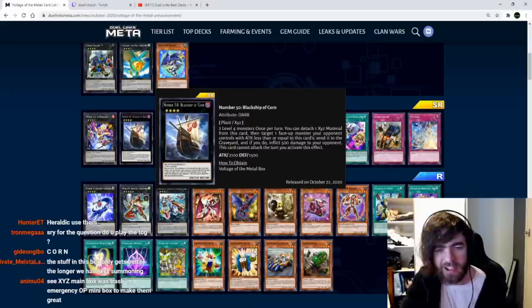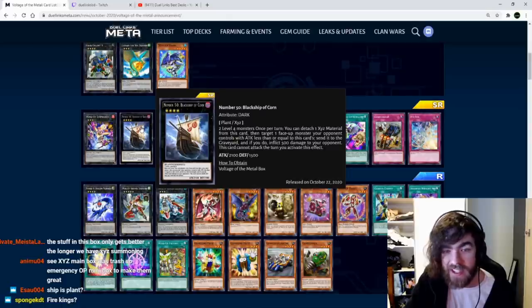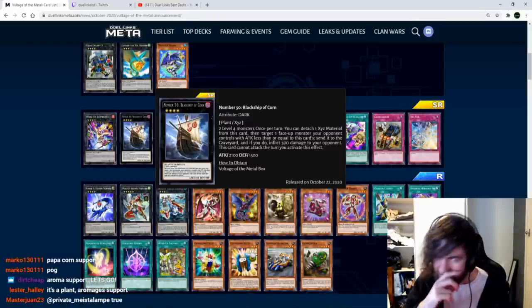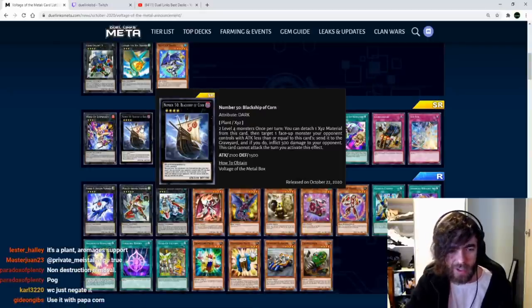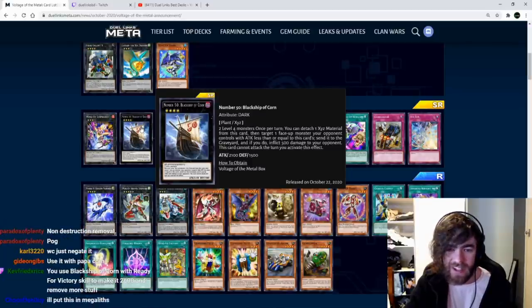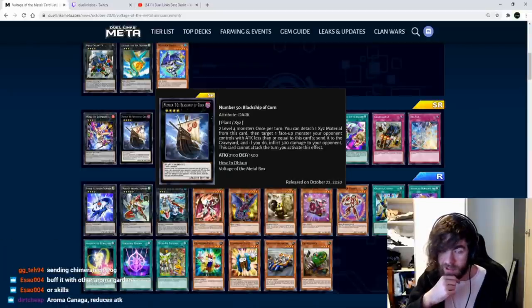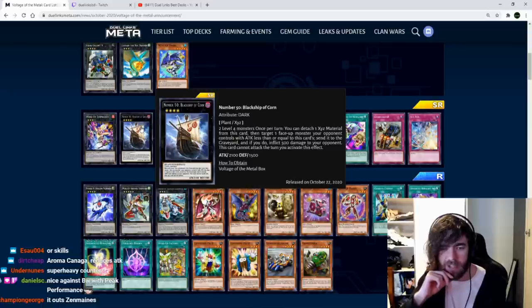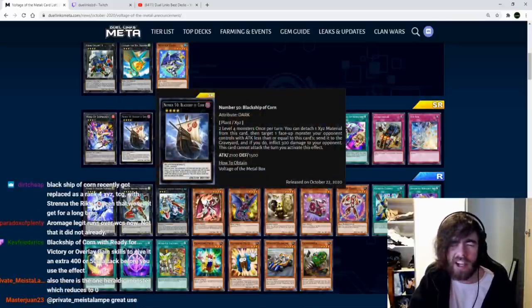Number 50: Black Ship of Corn — two level 4 monsters. Once per turn, detach one Xyz material: target one face-up monster your opponent controls with attack less than or equal to this card's, send it to the graveyard and deal 500 damage. This card cannot attack the turn you use this effect. Not all that exciting since most boss monsters have more than 2100 attack. Only Witchcraft has a naturally low attack stat that I can think of. Maybe use it in Aroma Mage with Kanga reducing attack and the field spell buffing this.